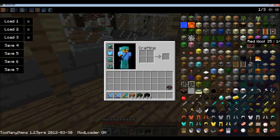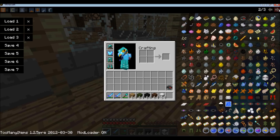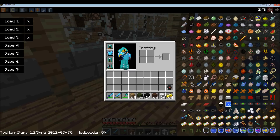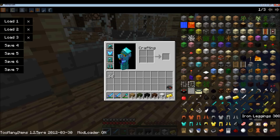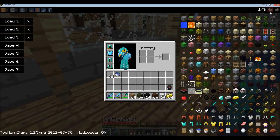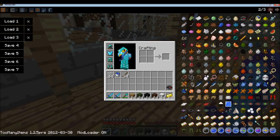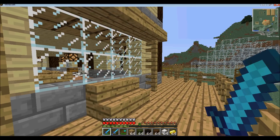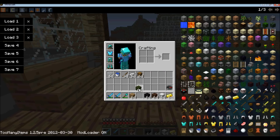So once you got those items you want, you will also want sticks and iron ingots — there are my sticks, my iron — and you want some chests as well.